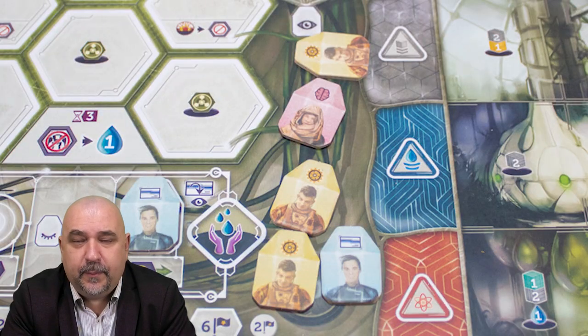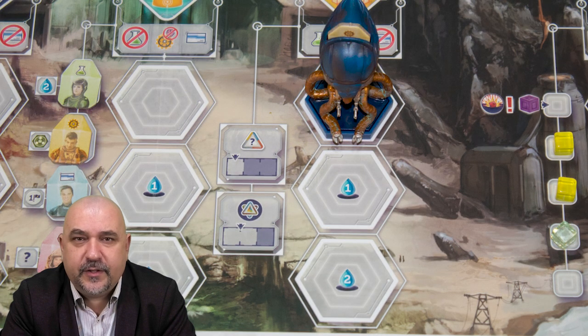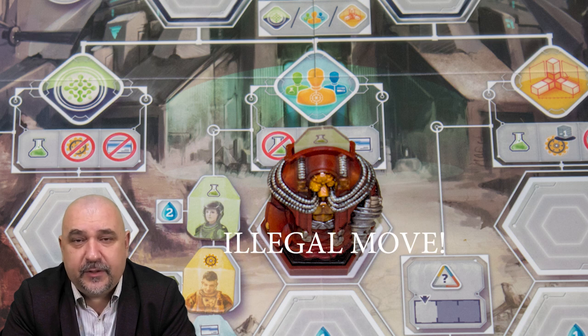Another variation on worker placement is specialist workers. In a specialist worker placement game like Anachrony, different locations give extra bonuses to different worker types or are completely restricted to certain types. This adds an additional layer of complexity and scarcity — both to the types of workers you have and the locations where you can place them.